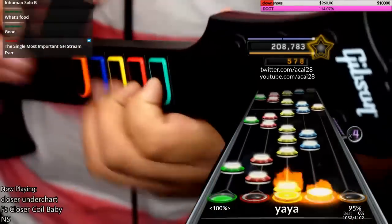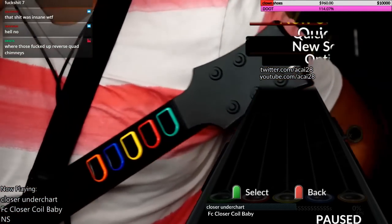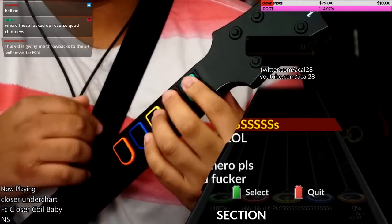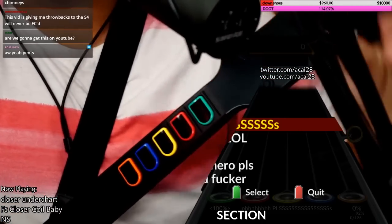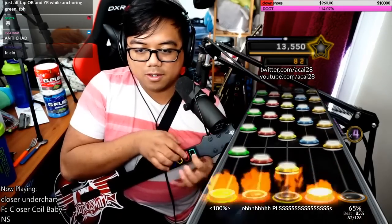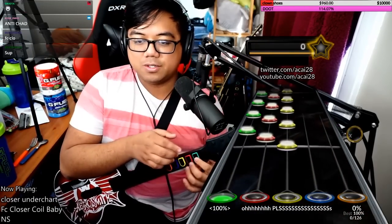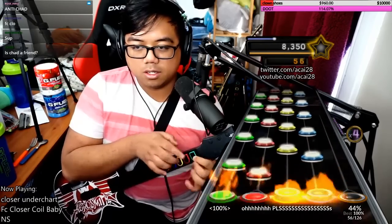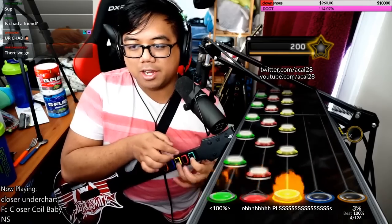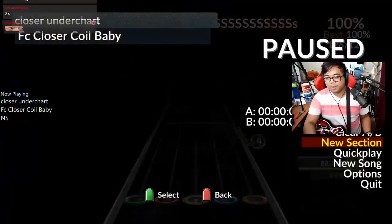And then whatever the hell this section right here is — you're Chad if you hold down the green. The Chad method is holding down the green.